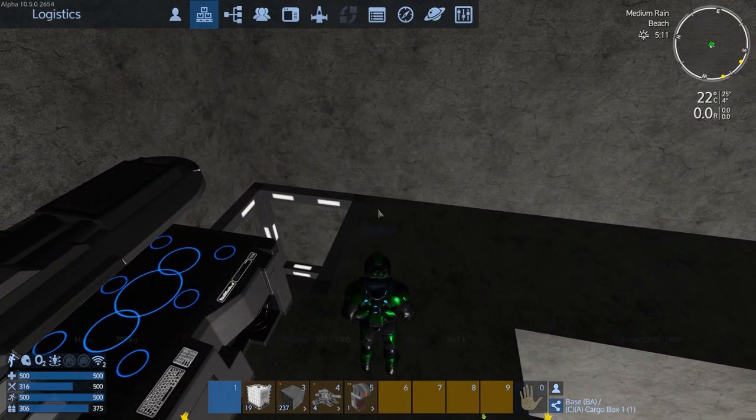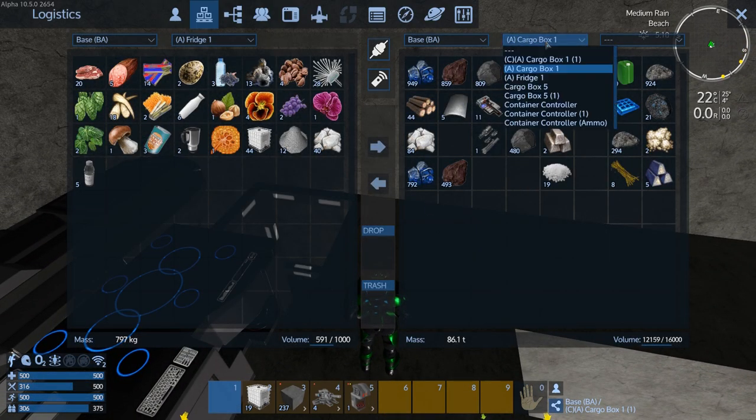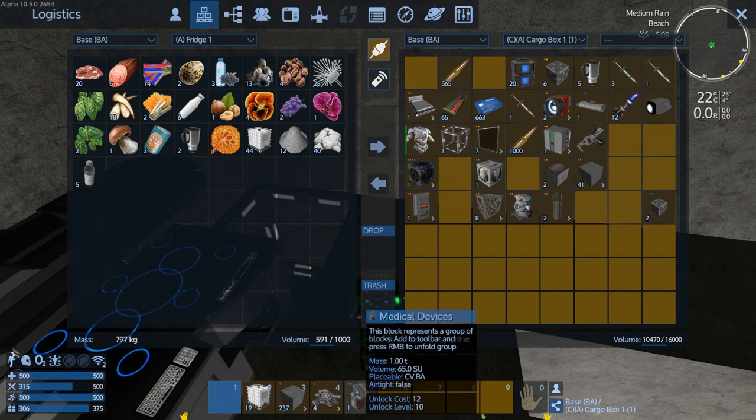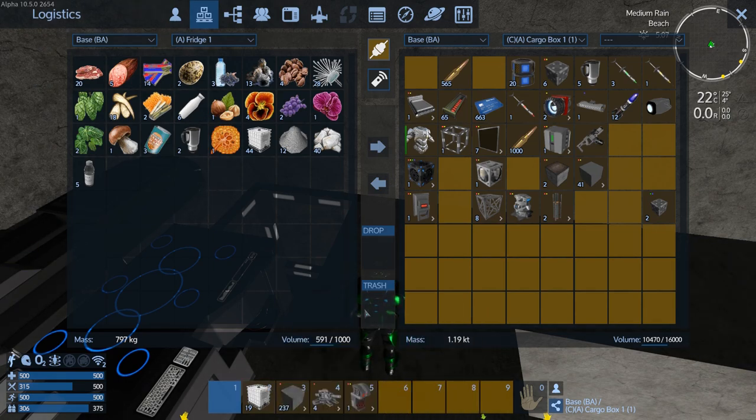I could put the other fridge in but we don't quite need it yet, so let's just leave it in the cargo box. It should be in here somewhere — yeah. Projectile turrets, the medical device...